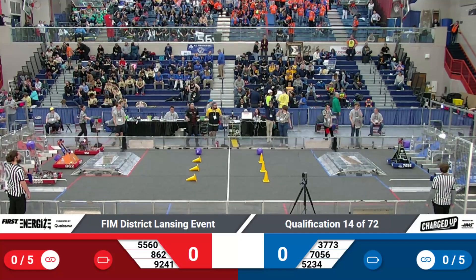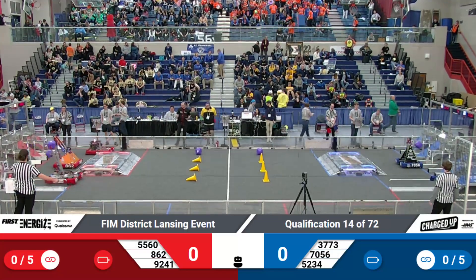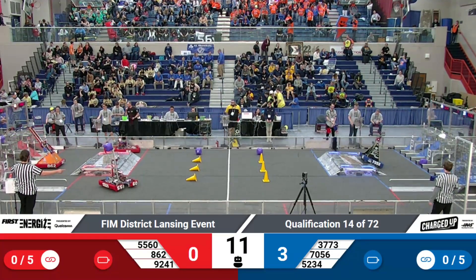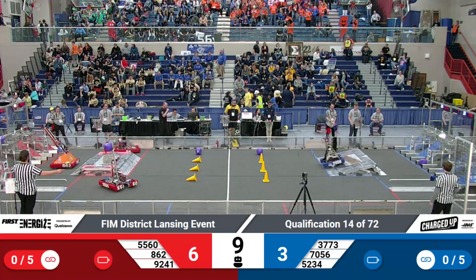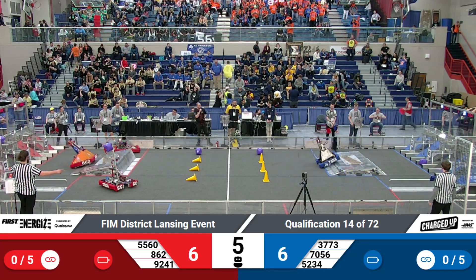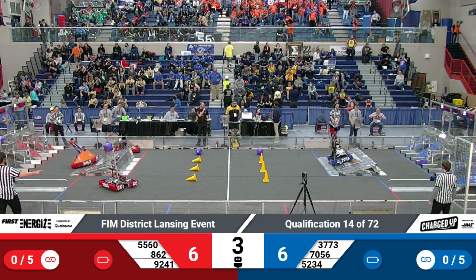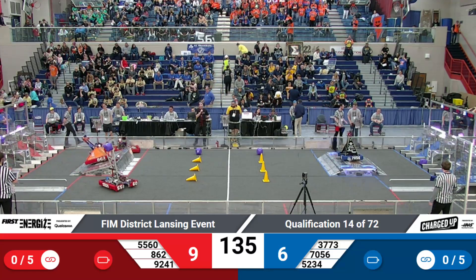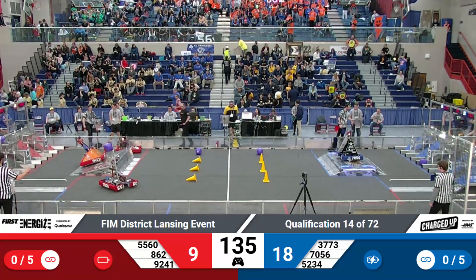Drivers behind the lines in 3, 2, 1, go. Got a 3 on 1 right now. 862 places their cone on the top node. 70-56 from the Blue Alliance, the fast team. The fast team goes over the charge station, back up the charge station. 3 seconds — can they balance? Blue gets their balance in auto.